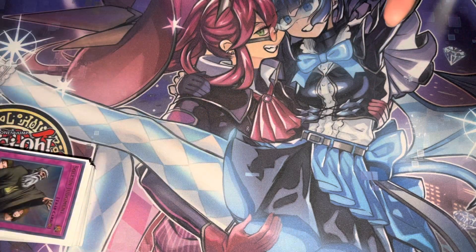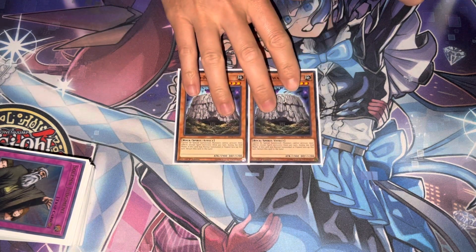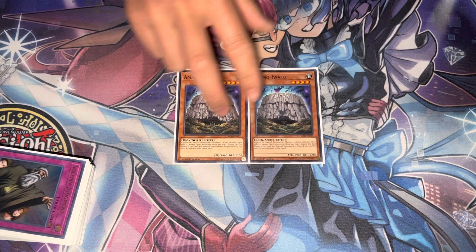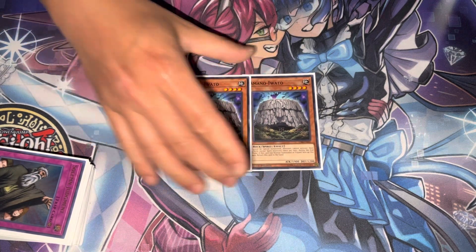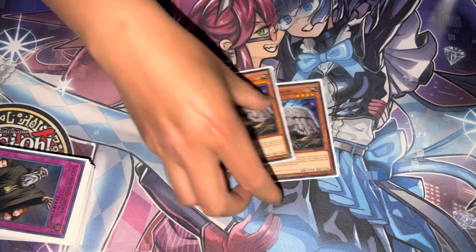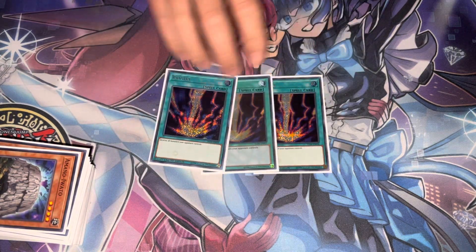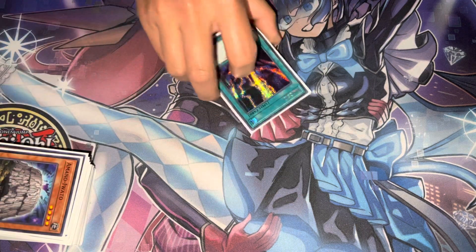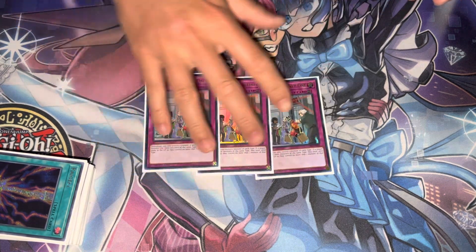In the side deck, we have two Amano-Iwato — back in the day that's what he was known for. Basically you summon this, no monster effects can be activated, so you can set your back row and activate Card of Demise without getting ashed. If they have a board full of negates, you can throw down this card to clean the board. Then you summon a monster and drop Raigeki on them — and now Raigeki is at three too.